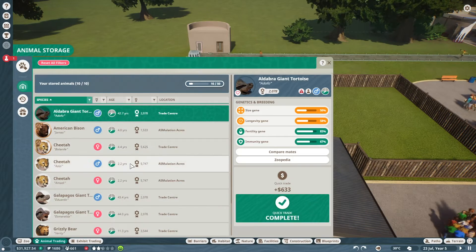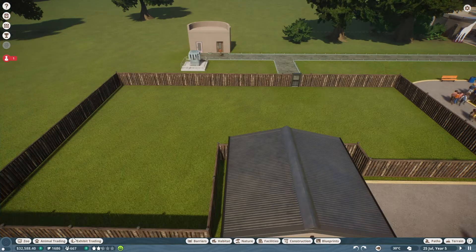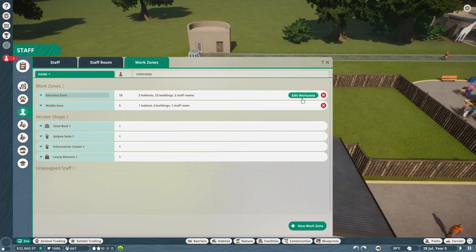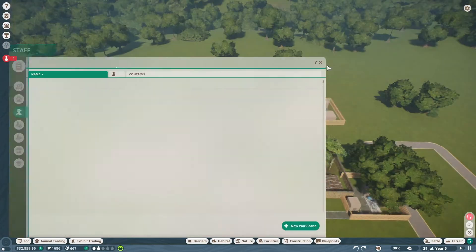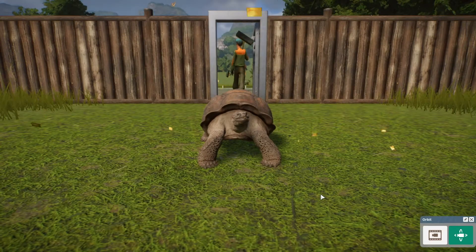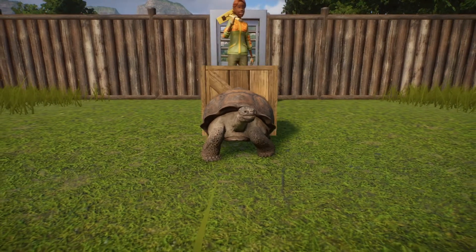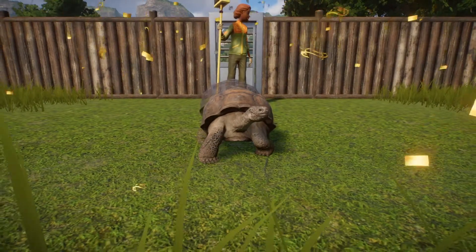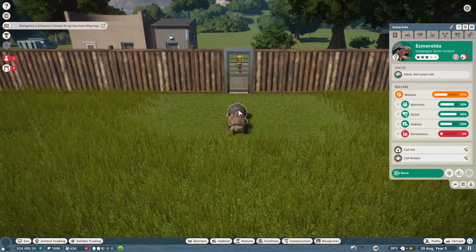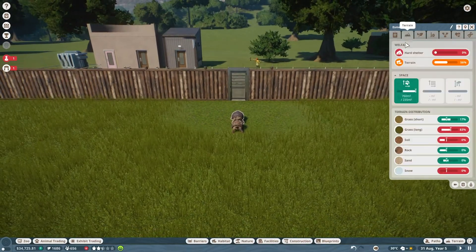I should add this enclosure to a work zone quickly — let's add it to the entrance zone. Let's move them in! We have a tortoise, and we're getting our other tortoise. They are beautiful. We have Eduardo and Esmeralda — I really like those names. Overall they're pretty happy.